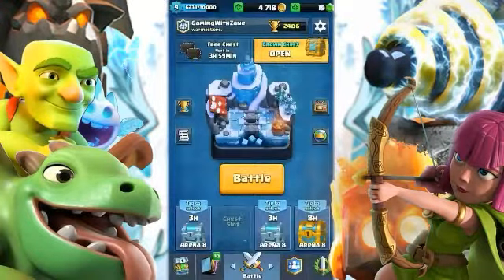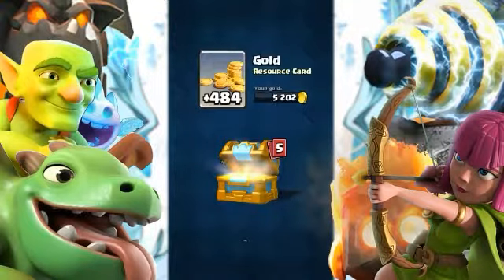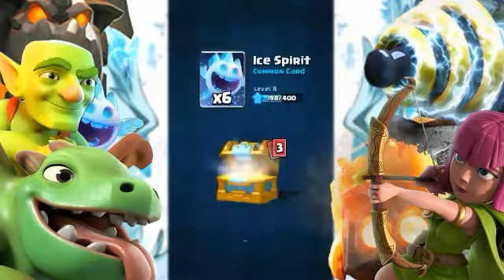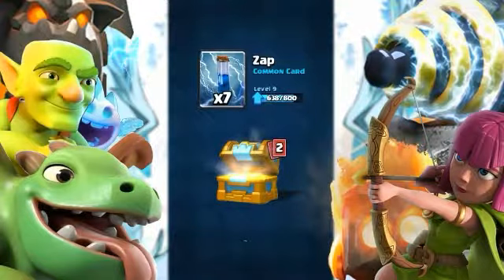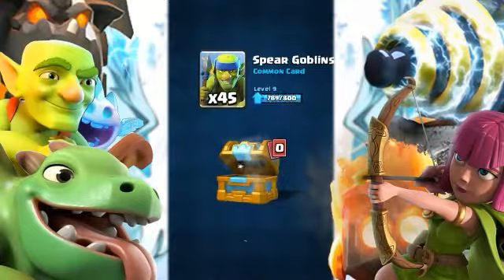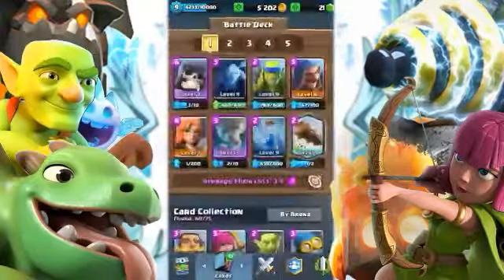Crown chest: 484 gold, two gems, six Ice Spirits, seven Zaps, six Bomb Towers. We almost have enough to upgrade those with 45 added on. Now let's get into this episode, but first I'll show you guys some replays.